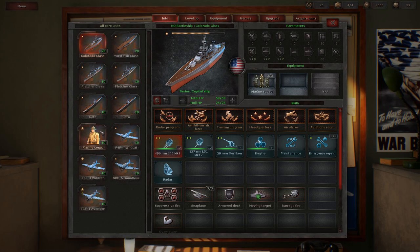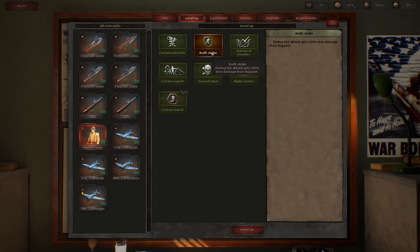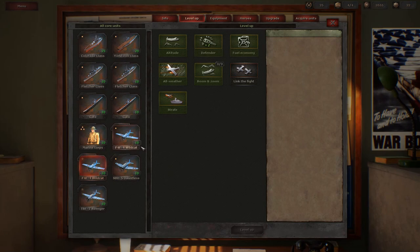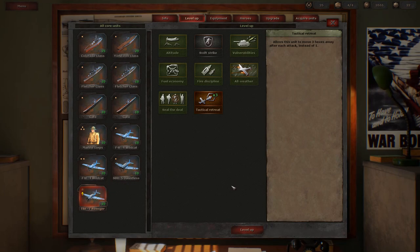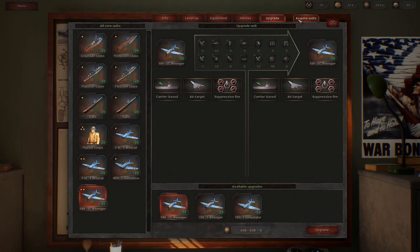We've got all our units here. The marine we got from saving Dutch Bay starts at level three experience, which is really nice - it'll allow us to give them a ton of upgrades. We'll make them really good at attack: swift strike, veteran of the trenches, and night hunter. The fighter gets boom and zoom, and then we have the Avenger who gets tactical retreat. The Avenger also has the ability to upgrade to new Avengers, increasing naval attack and air defense, which we're going to do for 30 prestige.